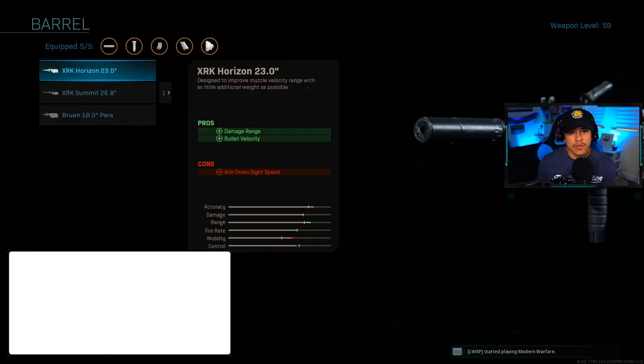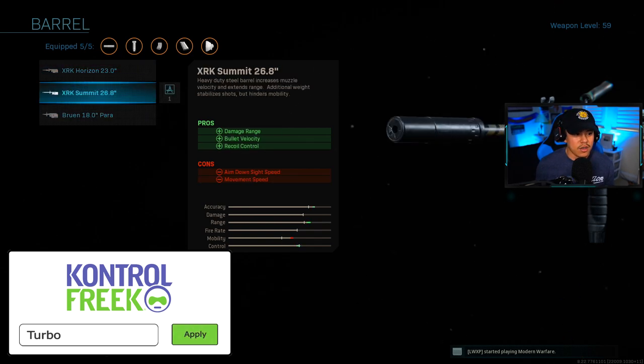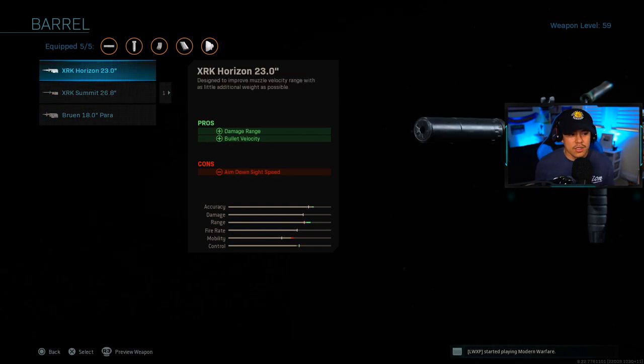We don't have anything for barrel — most of your engagements are going to be well within 30 meters anyway. If you take a look at the cons, there are cons of aim down sight speed, movement speed, and bullet velocity and recoil control. We can mitigate these negatives; however, it's not worth it at the cost of your movement speed and ADS speed in multiplayer, because multiplayer is a fast-paced game mode and you want to optimize ADS and movement speed as much as you possibly can.